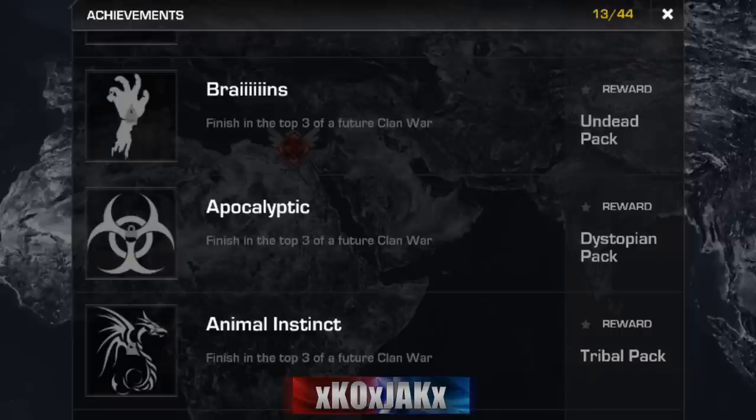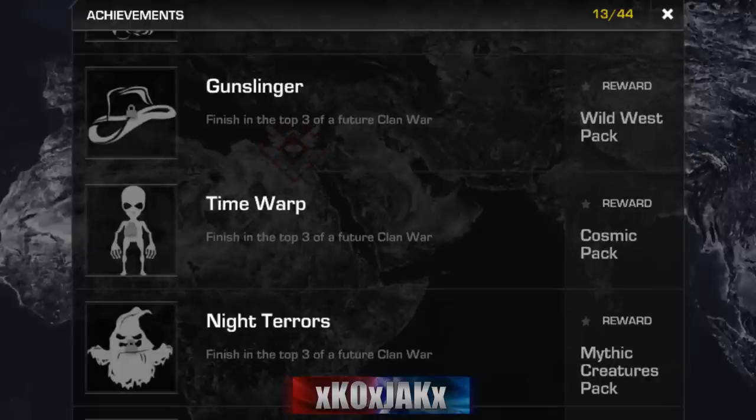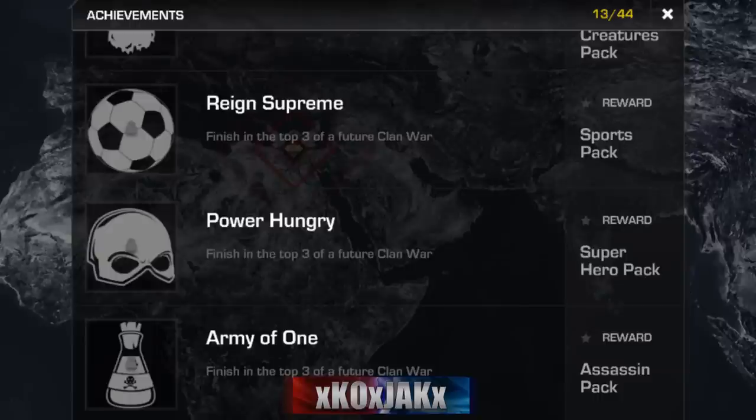'Animal Instinct' — that might be like Japan, so something tribal or Chinese somewhere in there. Then we've got a few more: 'Gunslinger Wild West Pack,' probably in the desert somewhere. 'Time Warp' — got the alien patch, or the 'Cosmic Pack.' I'm not quite sure what's all included in the pack, but once I know that for sure I'll definitely have all the information here.